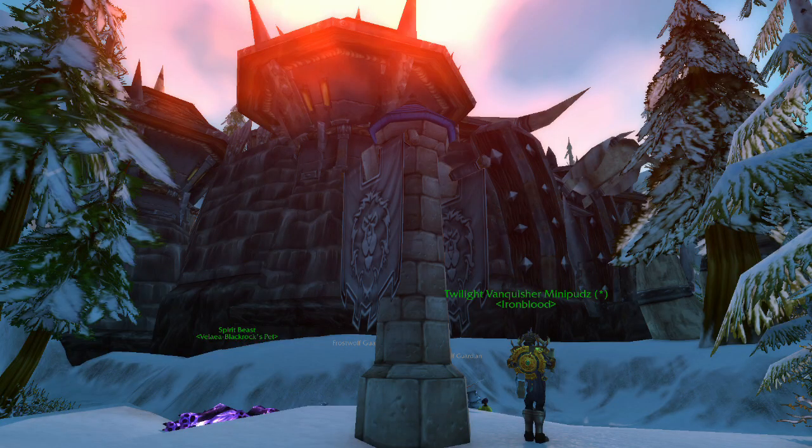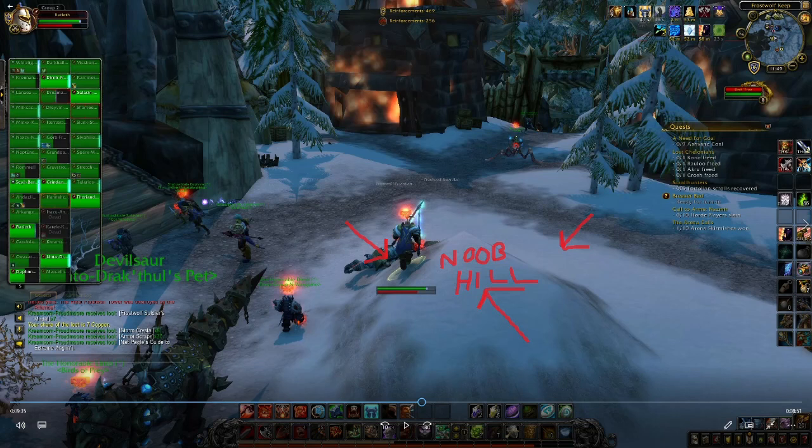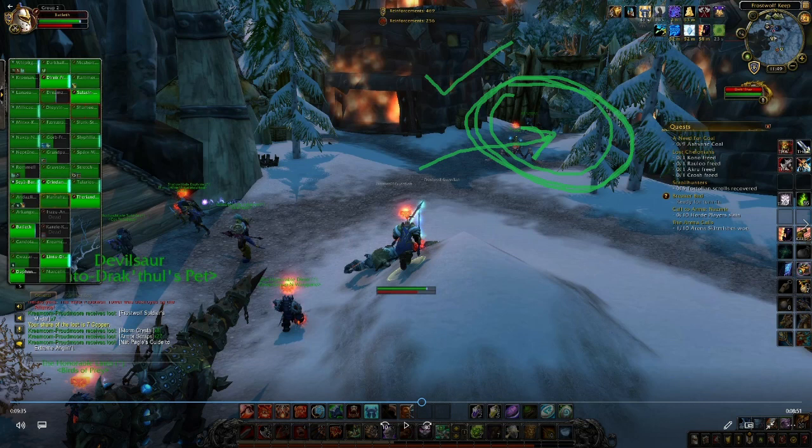Once the relief hut has been fully captured, you can spring a token force to capture the Frostwolf graveyard while you wait on the Frostwolf Towers to be destroyed. This will ensure that any Horde that die will be rezzed much further away from Frostwolf Keep. Also, while your forces are in Frostwolf Keep waiting on the towers, make sure to prepare your defense against any Horde members trying to get back inside at the gate — not on Noob Hill. Noob Hill is a small mound about 30 yards in front of the Drek'thar garrison door. Standing there puts you at a disadvantage. You need to place your defenses at the gate, which is a perfect choke point and defensible position. Stay off Noob Hill, fight at the gate.